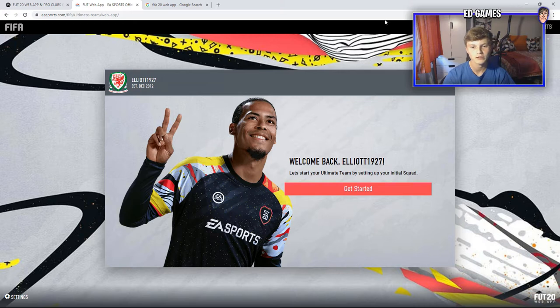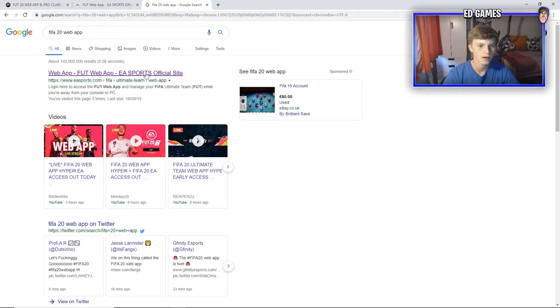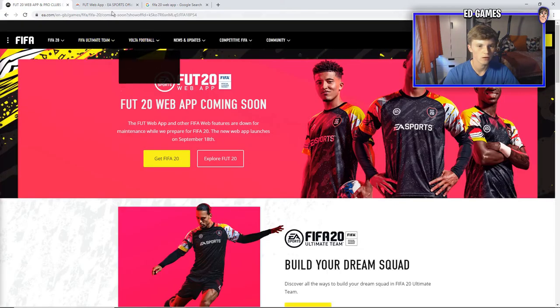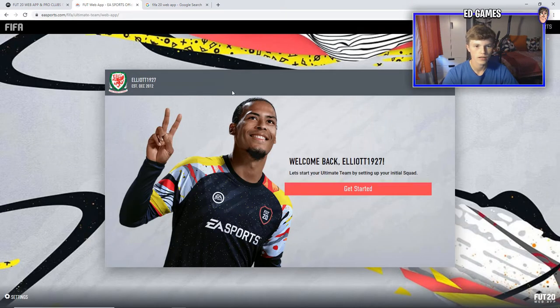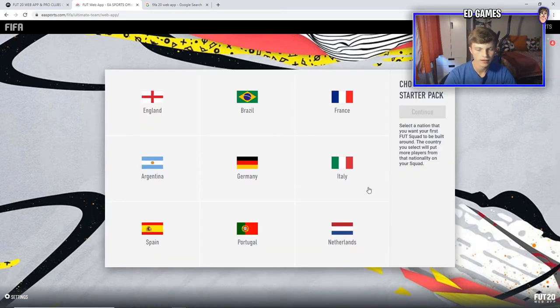What's up guys, welcome back to the video. As you can see on the screen, the FIFA 20 web app is out. We're logged in, it says 'Get Started' and I haven't clicked it yet. To get onto the web app, just type in 'FIFA 20 web app' and it's the first result. Log in with your Origin account, do the security code, and you're in.